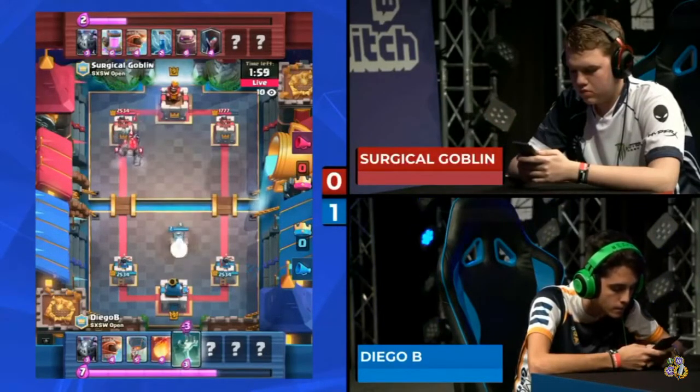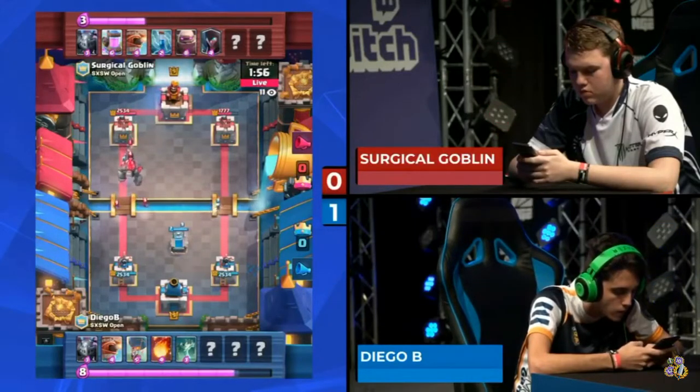A golem right behind his king tower, and four more elixir to his name for this push out the left side. He's got a really solid chance of wiping this tower out if Diego B doesn't watch out on defense.